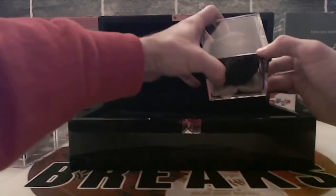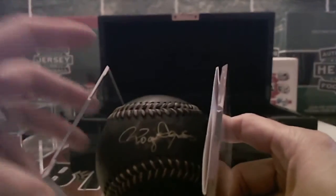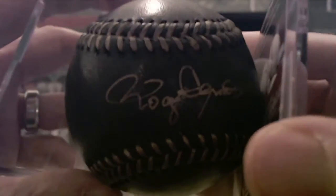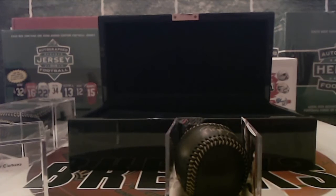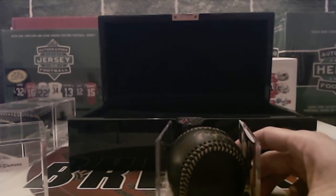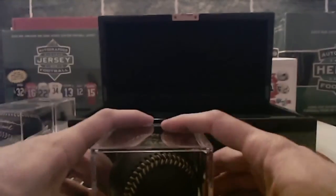And then the last one — oh dude, nice one here. It's going to be the Rocket, Roger Clemens. There's a little bit of smearing on the signature. So we may have a dual Boston — Roger Clemens, that's got to be Boston. Yeah, it's Boston easy. So Dan picking up two hits for the Red Sox in that one. Roger Clemens — best of the bunch, wish it wouldn't have smeared a little bit on the signature.